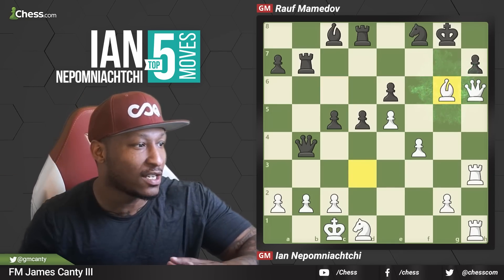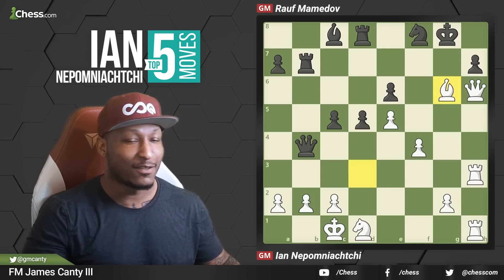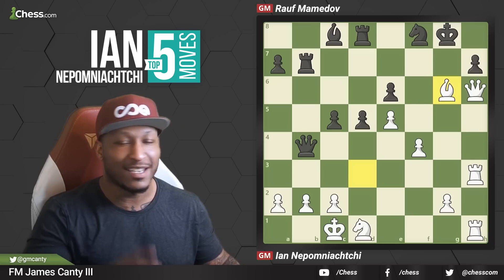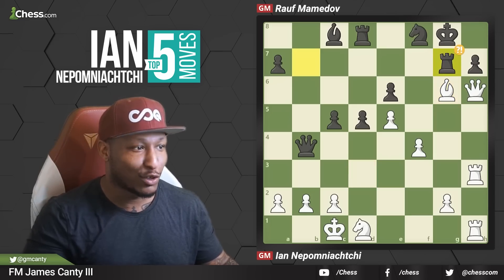Oh my goodness — he can just take those! That is very, very scary. If Knight G6, you can obviously do Queen G6, and then there's a mate on H8. So Mamedov's like, whoa, chill. After Bishop G6, he goes Rook G7 to defend everything.